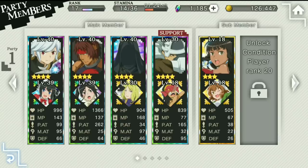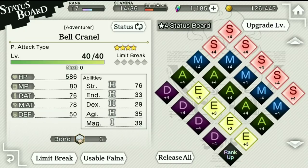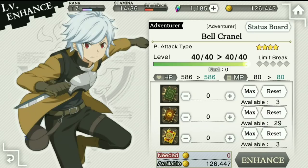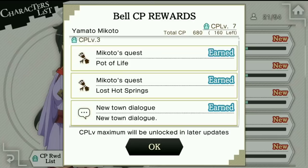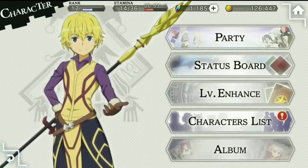For the menu, starting from left to right, this is your character screen. This is where you will set up your party. This is where you will look at your status boards. This is where you will level enhance your units. You can see your character lists, so this will give you your CP rewards, which is your bond XP. As you increase your bond level you can get additional rewards.